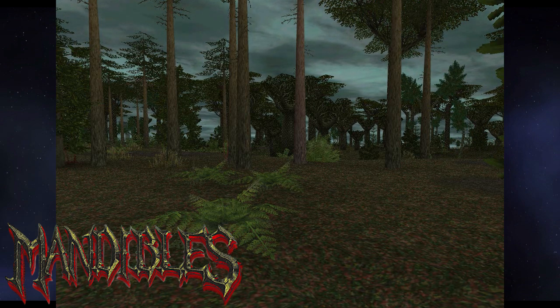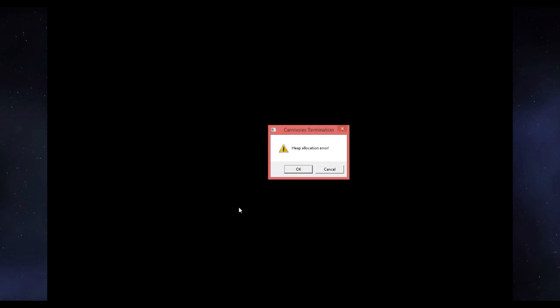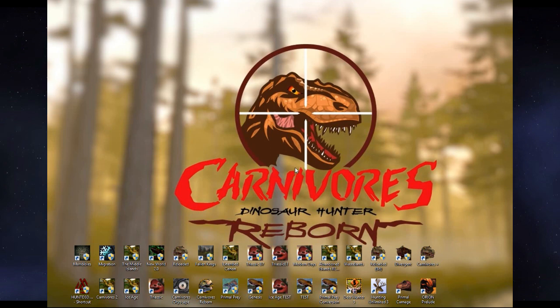So without further ado, let's begin. So you've downloaded your new Carnivores mod, you're all excited to play it, and then you go to click on the desktop icon and boom, that annoying heap allocation error appears. Don't worry, the fix for this is incredibly simple.